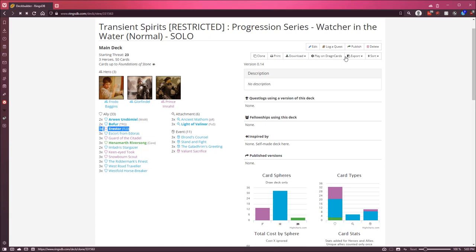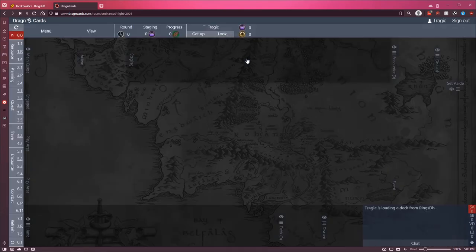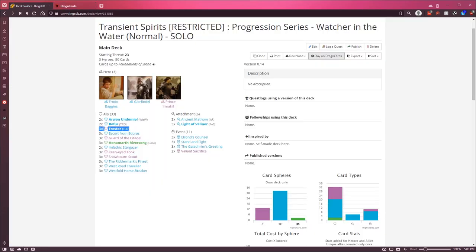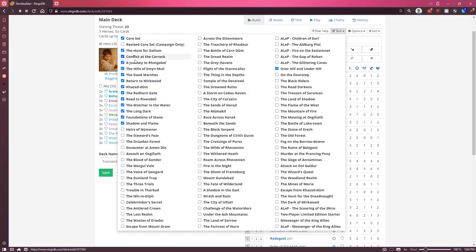Everything else with the deck is pretty self-explanatory, so let's load it up on Dragon Cards. Now, this is part of the progression series, so that means it's a restricted deck. A restricted deck means that the available cards are only the ones up to the current cycle that the quest was released in. If I click Edit and go to Sets, you can see it's just the Core, all of Mirkwood, all of Khazad-dûm, and of course the Saga — Over the Hill is part of that set.